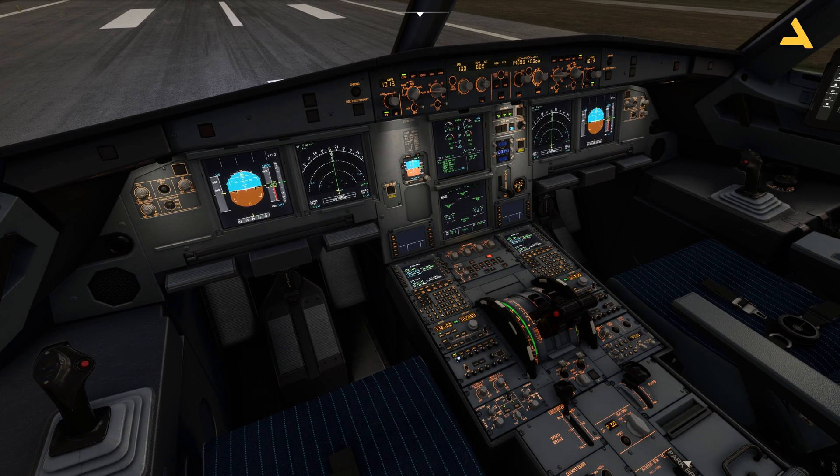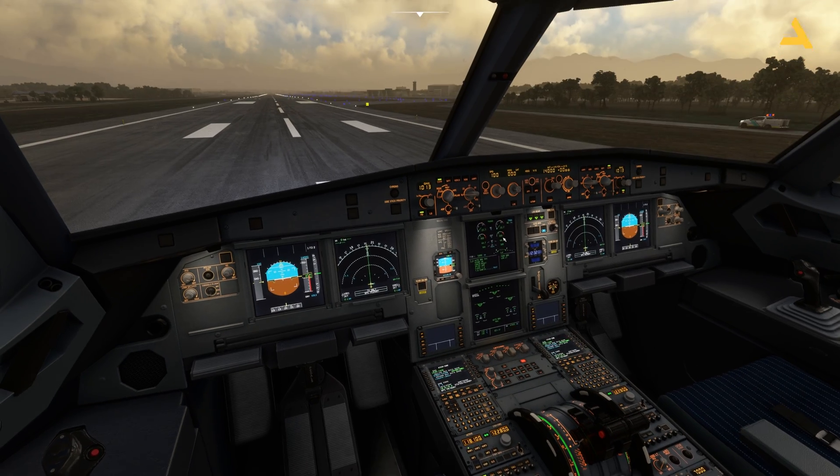On the pedestal you'll also see two knobs for the upper ECAM and the lower ECAM. Change the position of those knobs and the brightness will increase or decrease. I keep them in the middle because the screen looks kind of black, which looks nice when flying at night.